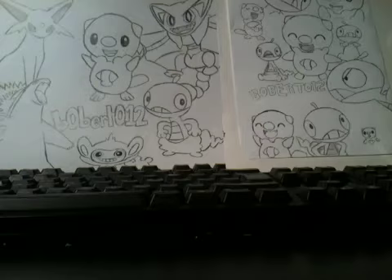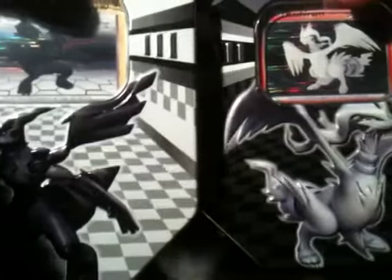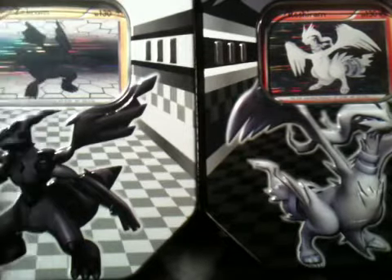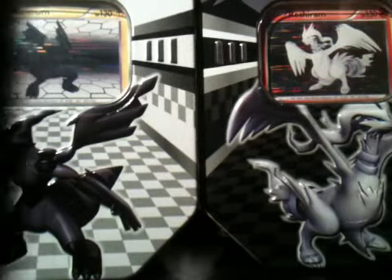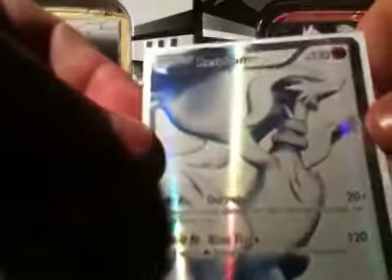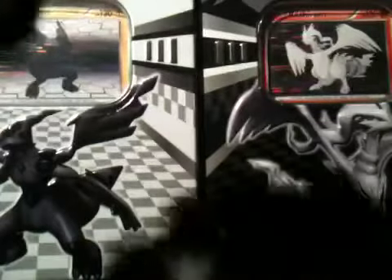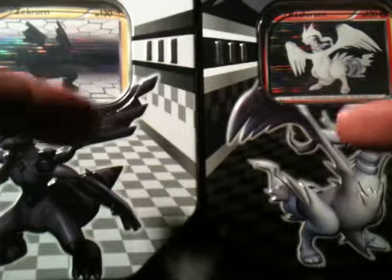Hey guys, Baburto back again, and I have for you tonight at this late hour of 2am in Great Britain these two bad boys — the Reshiram and the Zekrom tins. I've opened two of the Reshiram ones off camera and one of the Zekrom off camera. In both my Reshirams so far I've had a Secret Rare Pikachu, a Samurott holo, and a Reshiram Legend. So it's like, yeah, I better record one — but I guarantee I won't get anything good from now. So I'm going to start with Zekrom.